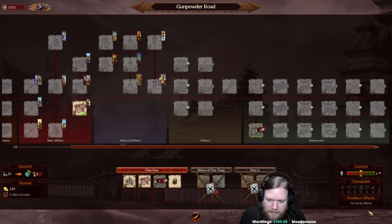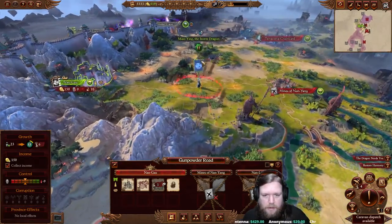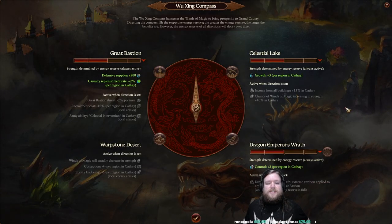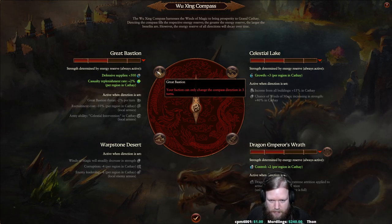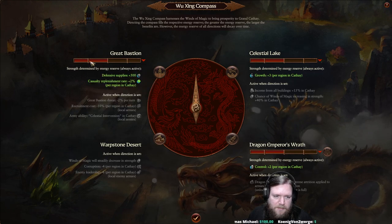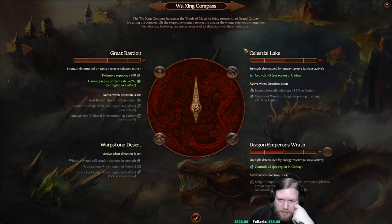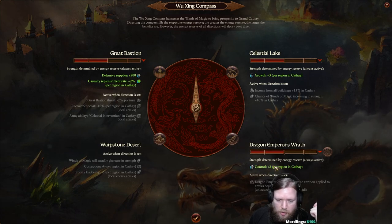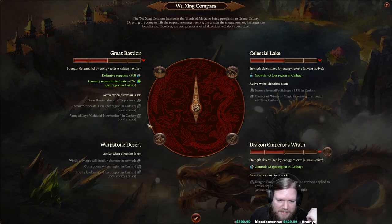Province effects are shown below - currently we have none, but that's where Edicts would appear. We also have a notification about the Wujin Compass, one of Cathay's special faction mechanics. It's not yet available - in three turns we'll choose which direction the compass points. Currently we're gaining some benefits from stored energy: defensive supplies, casualty replenishment, plus 3 growth in every region of Cathay from Celestial Lake, and plus 2 control in every region from the Dragon Emperor's Wrath.